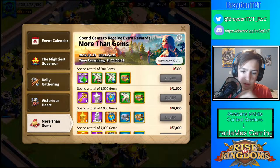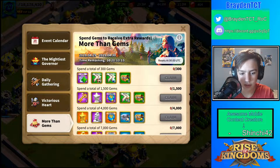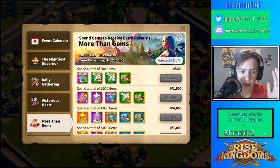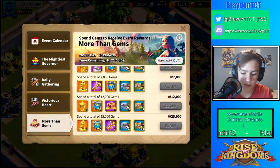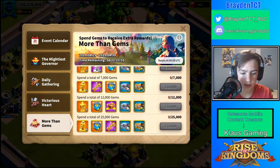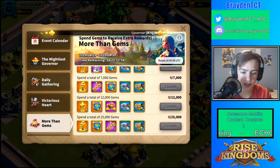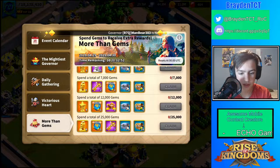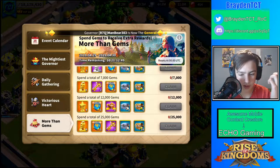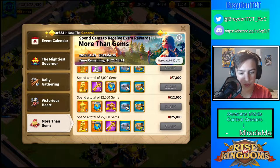I usually get this event. For free-to-plays, it'll be harder — you probably shouldn't do this event because it costs lots of gems. To get the really good rewards, you have to get to 7,000 gems. My recommendation is that you should only spend up to 7,000 gems because that's pretty much where it's mainly worth it. The 25,000 gem tier is also worth it, but 12,000 gems is not — it's only a Starlight Sculpture, 50,000 XP, a targeted teleport, and some speedups, which isn't worth 5,000 gems. So if you're going past 7,000, go all the way to 25,000 gems.